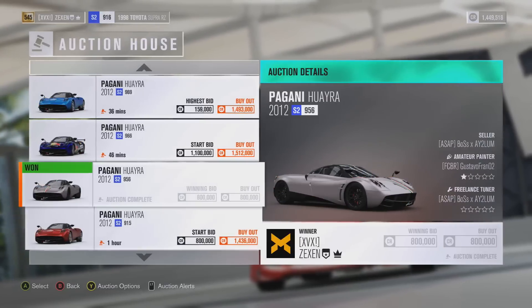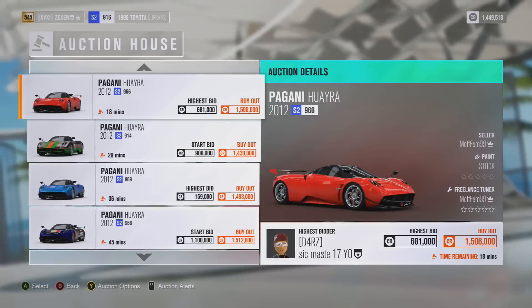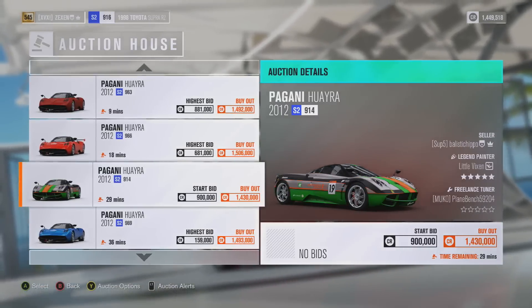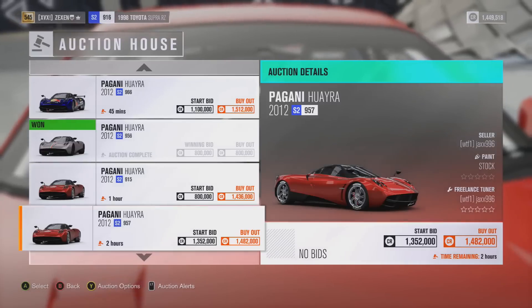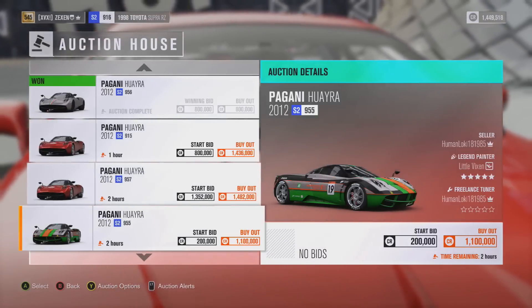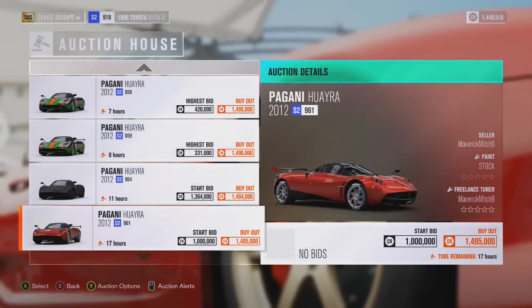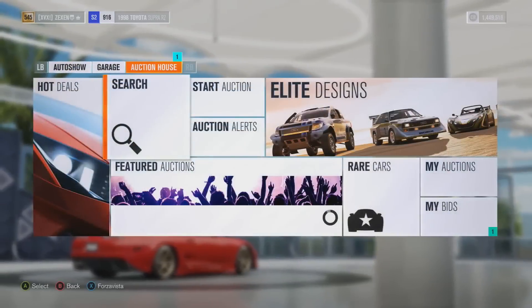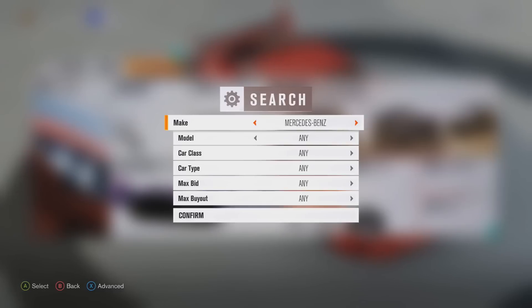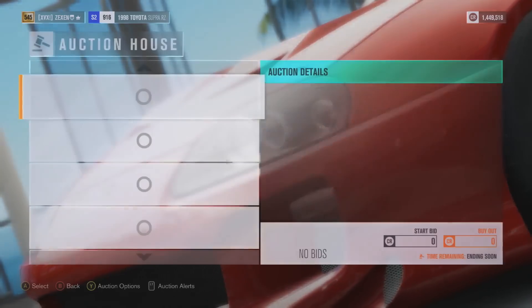You are never going to find a car on the auction house as cheap as this with 20-30 minutes left, because someone would have bought it out by then. Which is why you want to scroll down to where it says about 50 minutes left — so around one hour left — and then go even further to two hours, six hours, and 12 hours. Because you're only going to be able to find these cars that have just been listed within minutes of you searching. So now I've looked for the Pagani Huayra, we're going to move on to the McLaren P1 and see if we find any now.